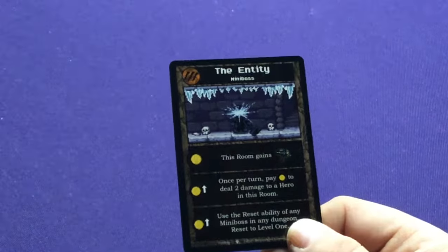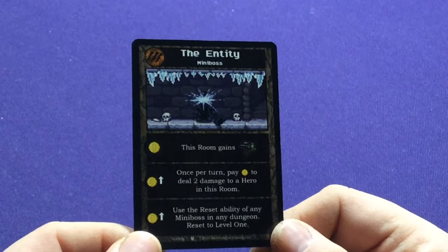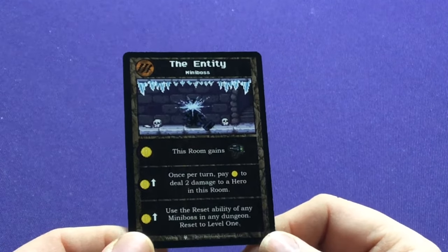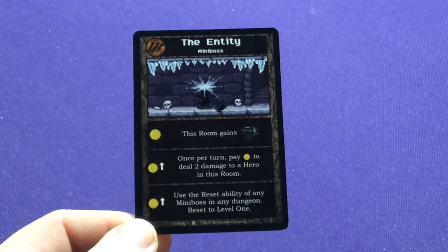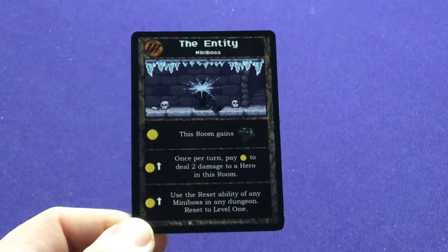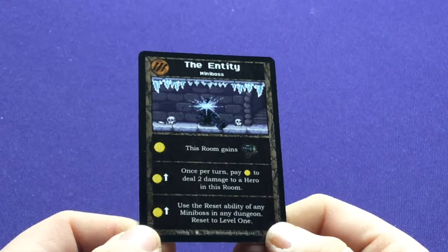The other Raygun miniboss is the Entity — gains miniboss, room, and Explorer. Once per turn, you may pay money to deal two damage to a hero. Reset the ability of any miniboss in any dungeon — so use the resets, use their third ability.